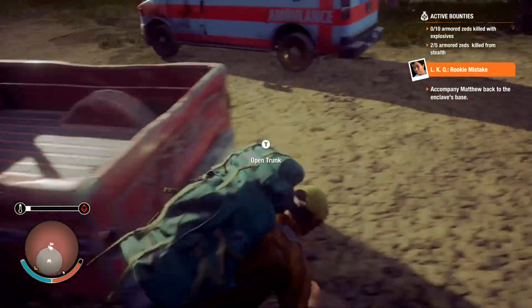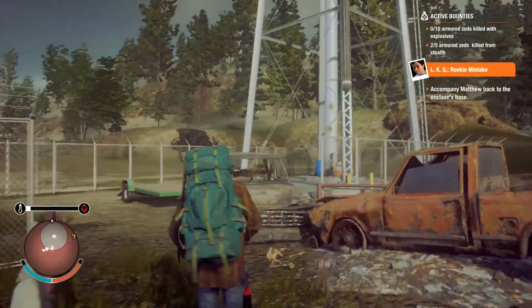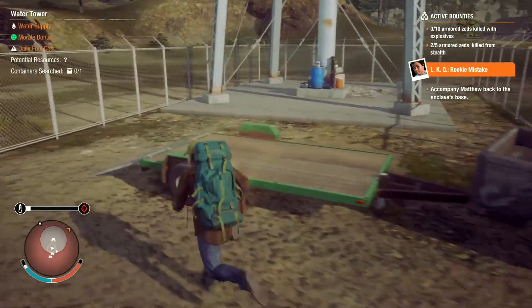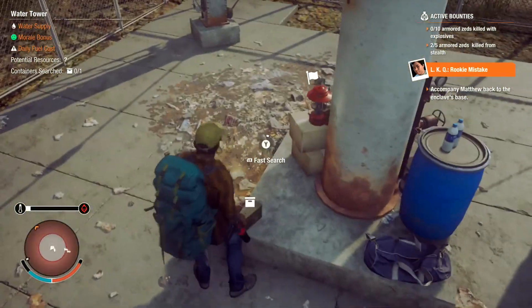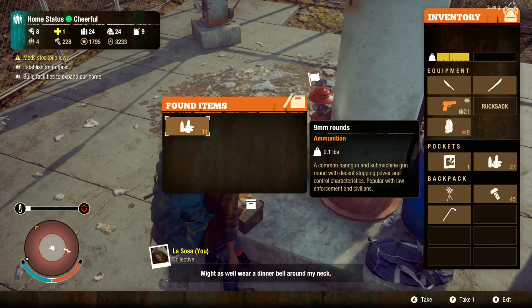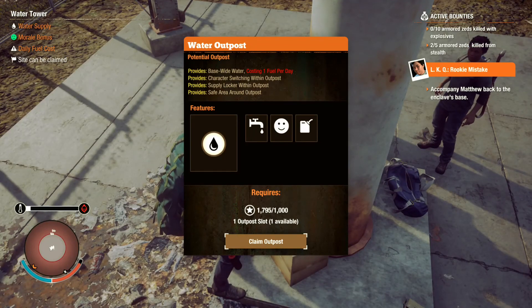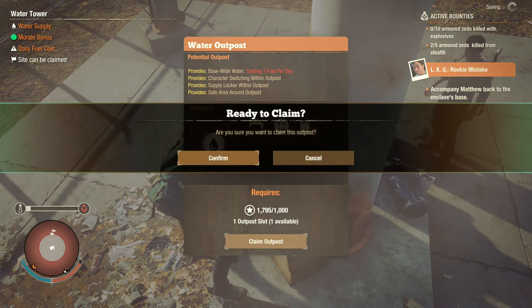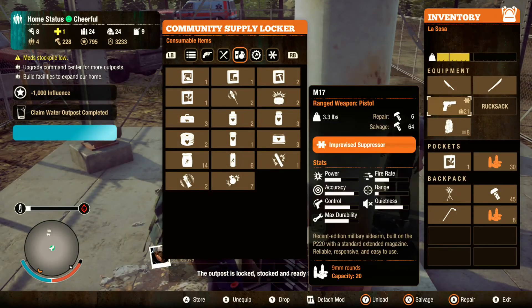Okay, am I bringing you back to the base here? What is this outpost — oh it's a water tower! We can get a water supply. I wonder if I have enough influence for this. I'm spending all my influence but that's fine — it's definitely worth it to have water. The outpost is locked, stock, and ready.